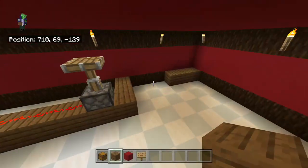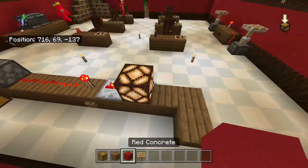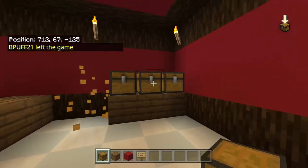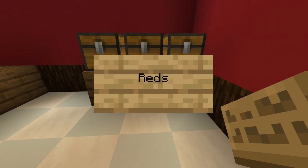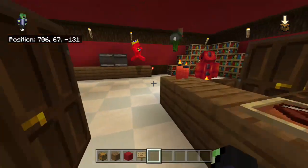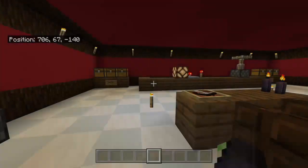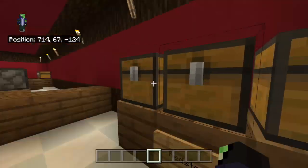Over here we'll have the same thing — wait, is this desk uneven? I think so. Put one there, now it's even. These chests will be filled up — this one would be like redstone lamps, redstone repeaters, redstone torches, all that kind of thing. I like the book idea over here. It's looking great! I can't wait to actually teach you guys how to do redstone. I'm sure pringles already knows, but it'd be cool to teach you.